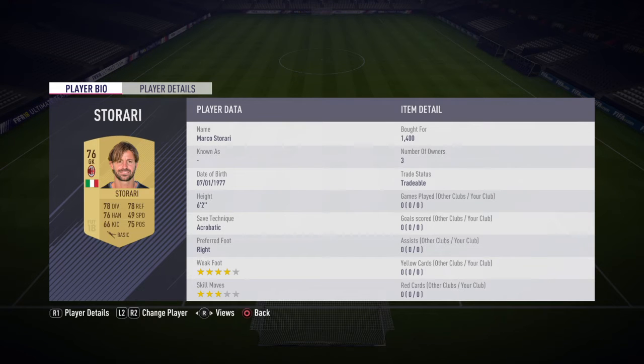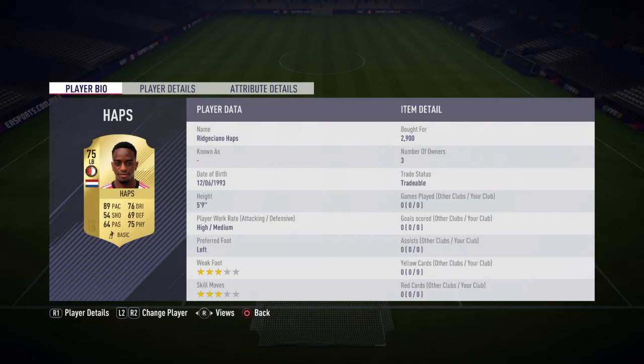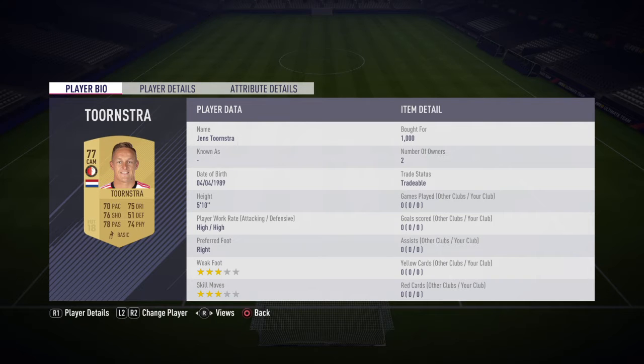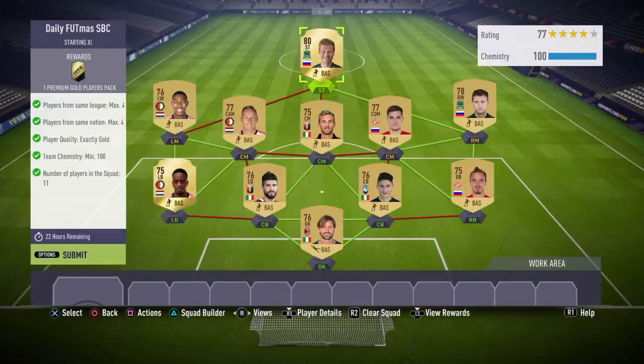This person cost me 1.4, this person cost me 3.5, this person cost me 2.2, 1.9, 2.9, 1.6, had him in the club already, 2.9, 1k, already had him, and 1.5. I'm going to submit it now.